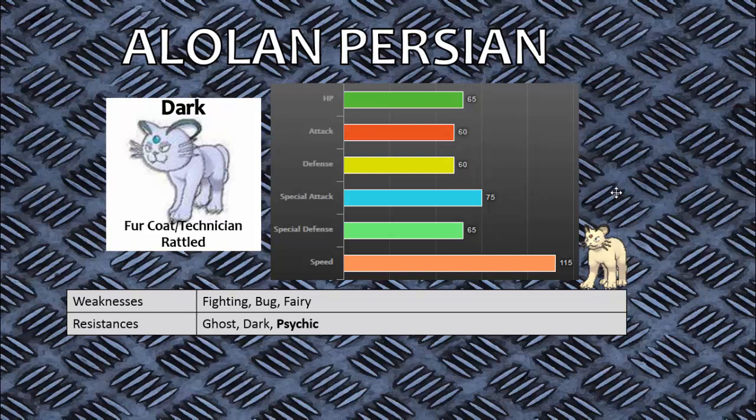Alolan Persian switches from Normal type to Dark type, which means that instead of one weakness and one immunity, it now has three weaknesses, two resistances, and one immunity. Unfortunately, one of its weaknesses is Fairy, which is very common in the new meta, especially with all four Tapus liking to run Dazzling Gleam or something similar.